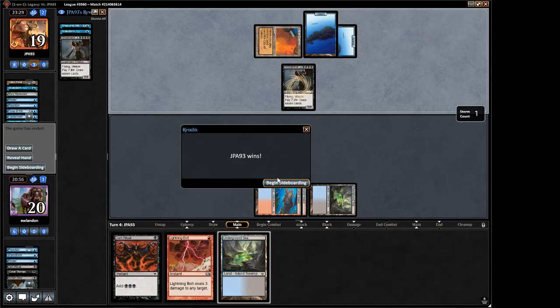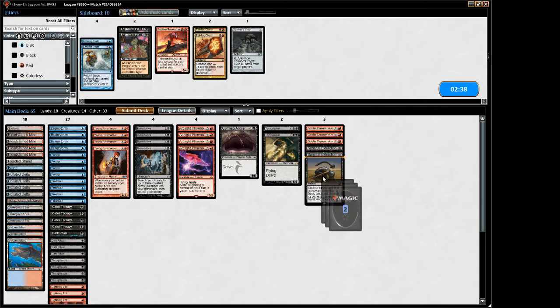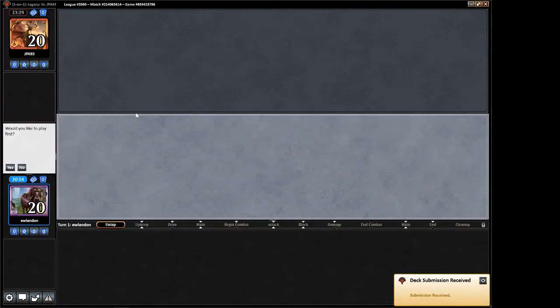Alright, Goblin Crater Maker should be good in this matchup. Surgical is good in this matchup. Spell Pierce is good in this matchup. Tombstalker is not very good. Grim Lavamancer is a little better but not great. Young Pyromancer is not great. We don't need bolts. So that's how we're gonna sideboard. We successfully kept him from casting Show and Tell on his third turn, and then he had the Fluster Storm.